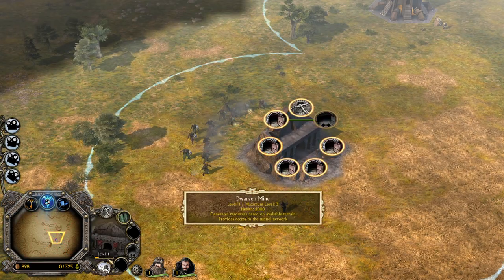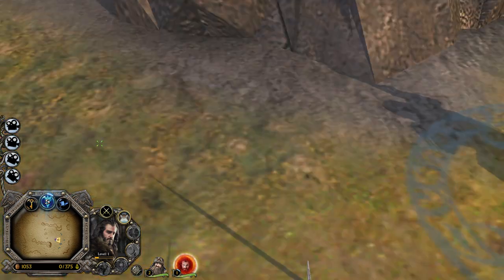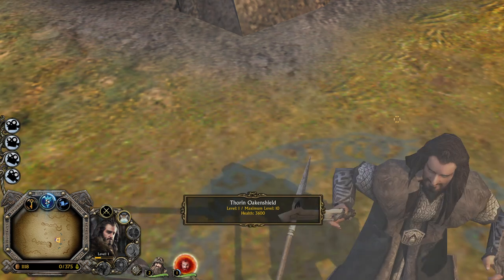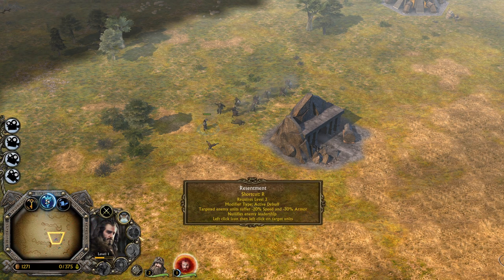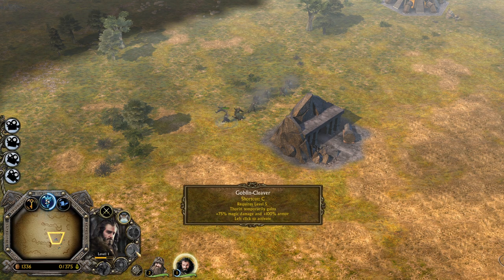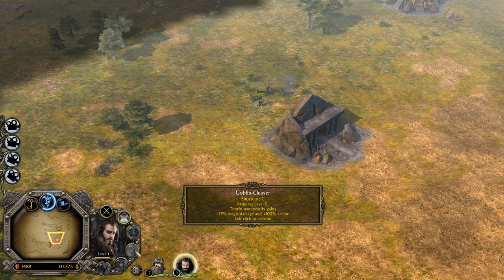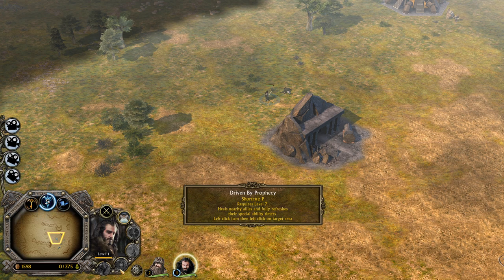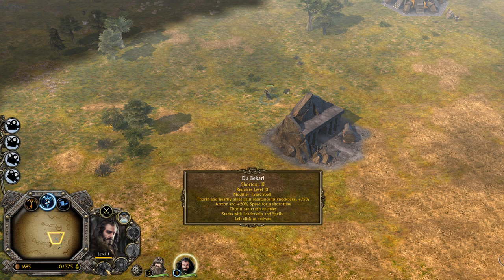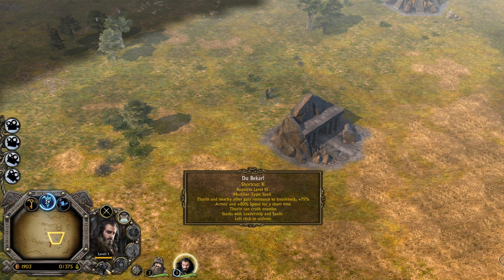This is how Oakenshield is looking like, guys — he looks pretty realistic to me. He has some abilities: King Under the Mountain is the leadership, then we have Resentment which is an active debuff, we have Goblin Cleaver which we heard about in the movies. Thorin gains 75% magical damage and 100% increased armor. We have Drive-In by Prophecy which heals Dwarven allies and refreshes their special ability timers.